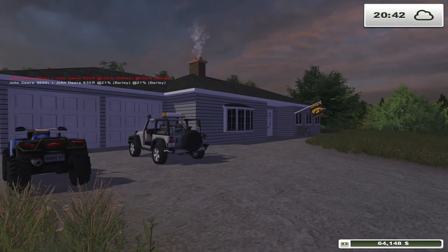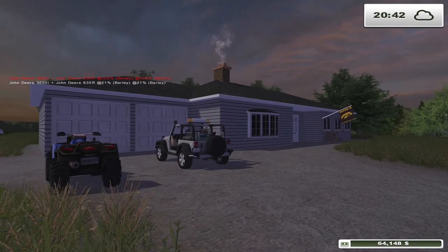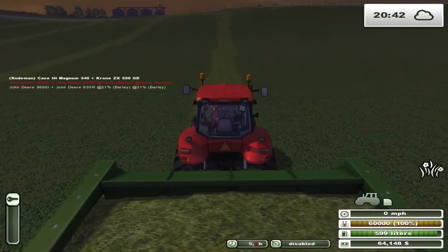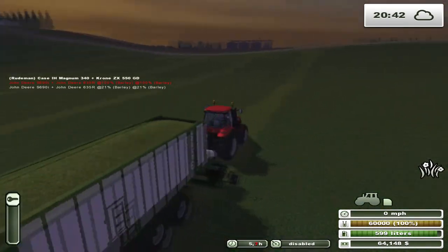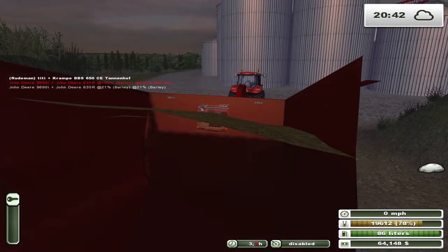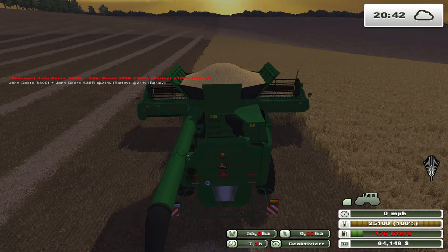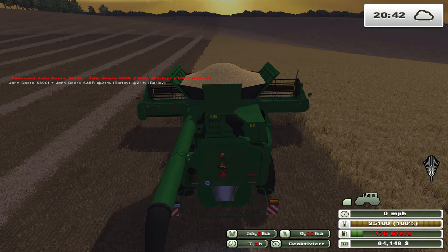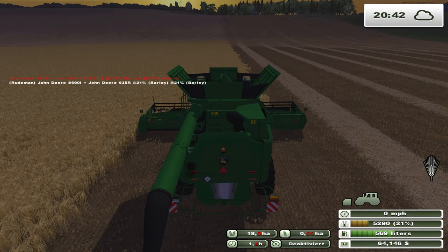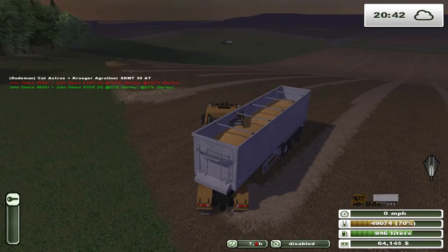Welcome back to the Modern American Farming Map version 2. We were harvesting - cutting grass - and let's go take a look. We still got quite a bit to pick up. Where's my combine? There's one - he needs a little fuel. Where's the other one? He's needing a little fuel too. And let's take a look - that's right, we were having trouble with this trailer.